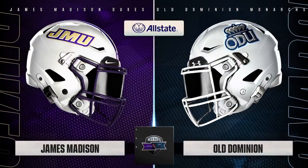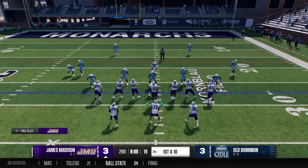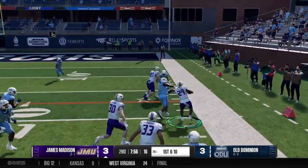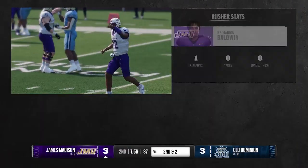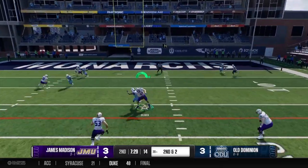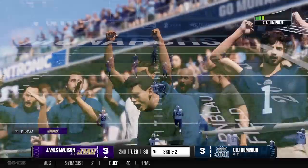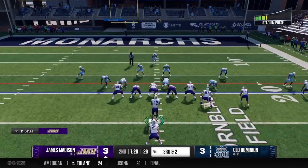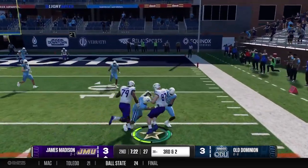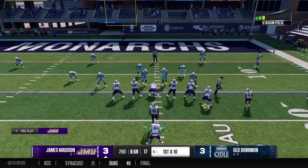Got to be able to finish drives. First and 10 from the 28 — three running backs in the backfield, handoff to Baldwin who uses his speed for eight. Second and two from the 20 — Ballman cannot hang on, got to make that catch. Third and two — play action, he hangs on, picks up the first. Third catch of the game for Alex Ballman, the senior tight end who entered the transfer portal a couple of seasons ago.